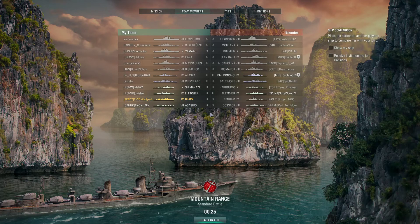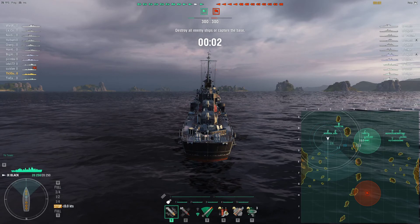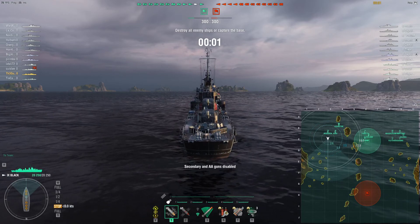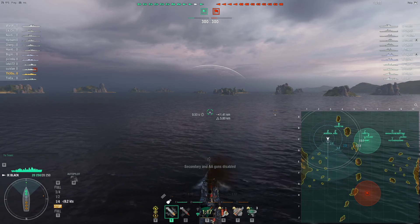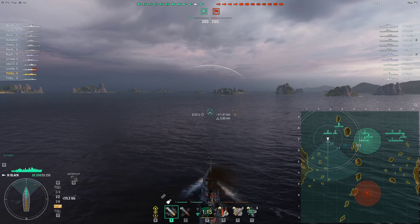Hello, hello to all. I'm here today in the tier 9 American premium reward ship, the USS Black, formerly available for ranking out five times if you acquired her early on in World of Warships. Later available for steel from the armory. As of patch 0.9.3, she has been removed from the armory and is no longer available, but she will be returning later this year for coal rather than steel.